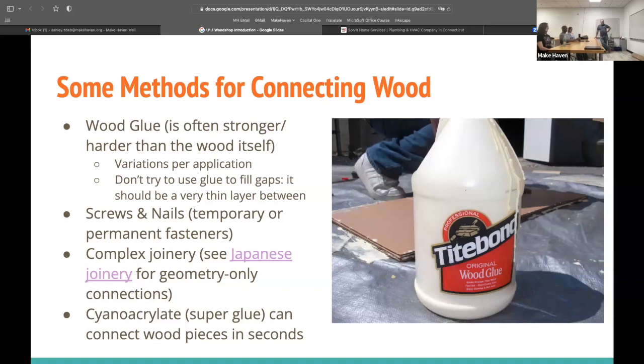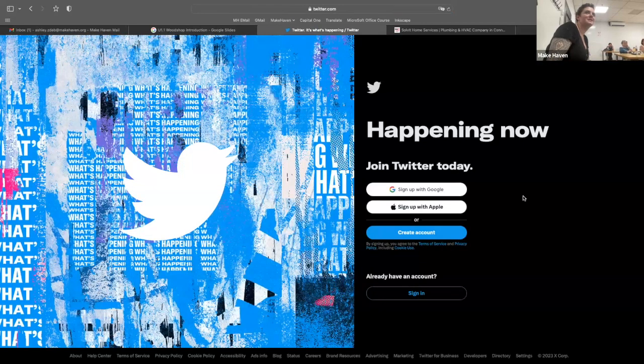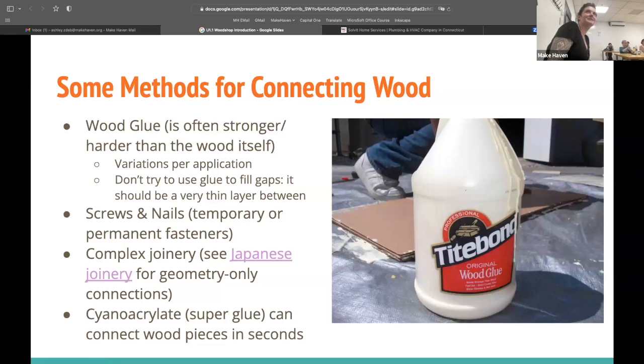Cyanoacrylate — super glue — can connect wood pieces in seconds. It's useful for tacking something together quickly to position it before you can screw or clamp it another way. And joinery is a whole separate magical area — Japanese joinery in particular is fascinating: they build entire houses and temples with no fasteners at all, using incredibly complex interlocking joints.